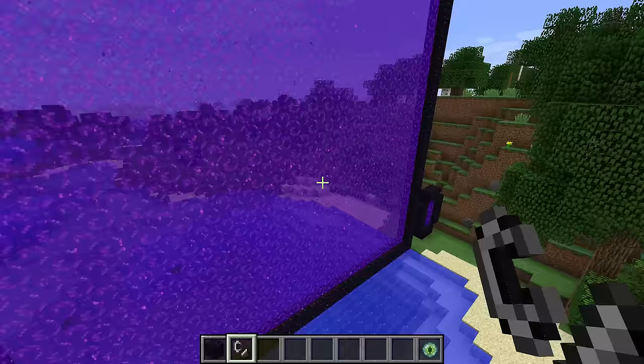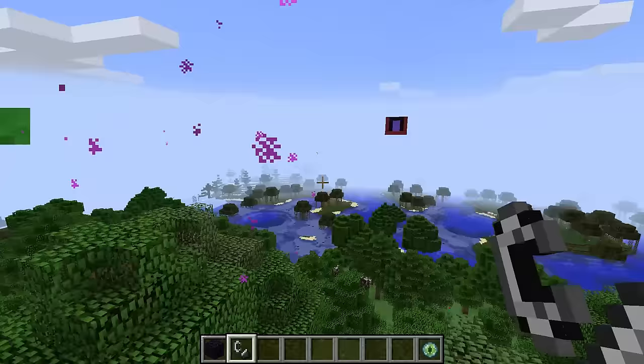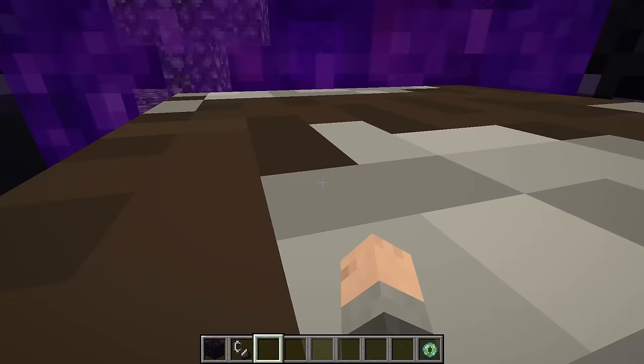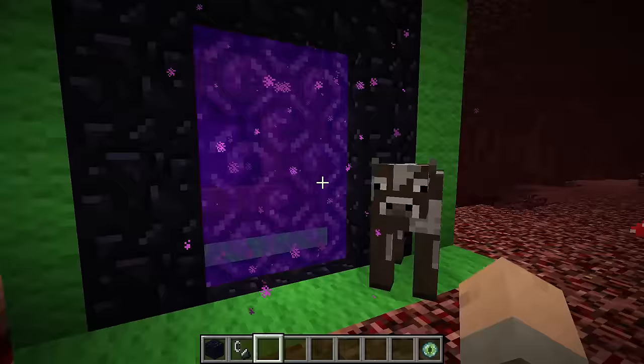Now, in the Nether, things act differently. We have two portals up here — one is encased in green wool and one is encased in red wool — and this is to show off the travel distance between blocks in the Nether. We're going to go through this one. A fun fact: if you're in creative mode, portal transfer is instantaneous. You don't have to wait around for the nausea effect to work itself out.